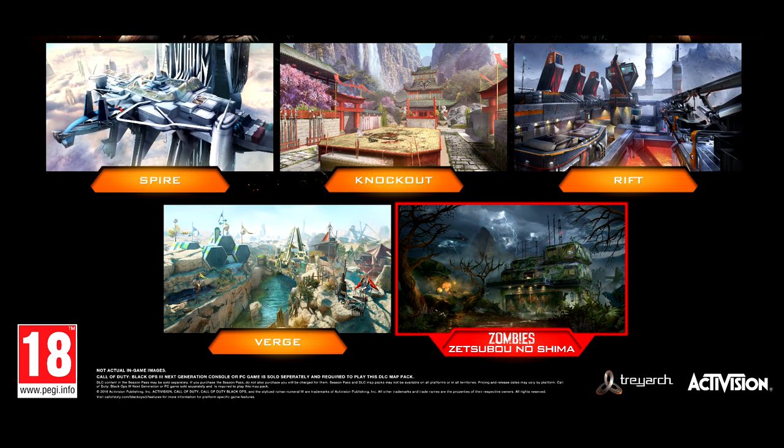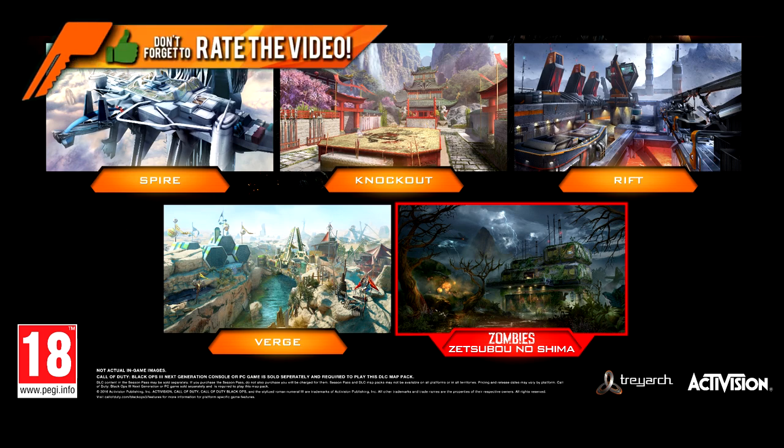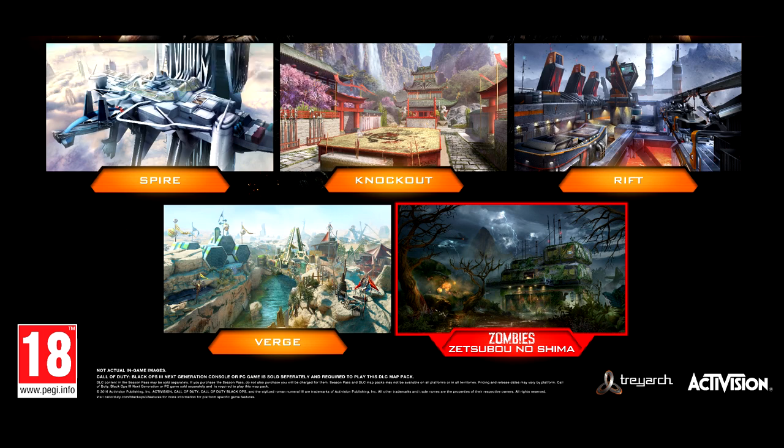I'm going to read the official description, and then I took some notes in reference to the live stream that Treyarch did. Some of the developers came on and talked about each one of the maps. The four multiplayer maps we're going to see are Spire, Rift, Knockout, and a reimagined map called Verge.